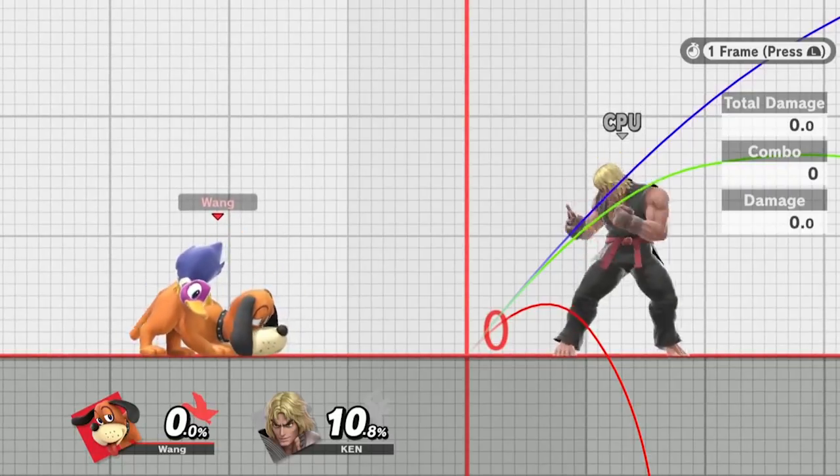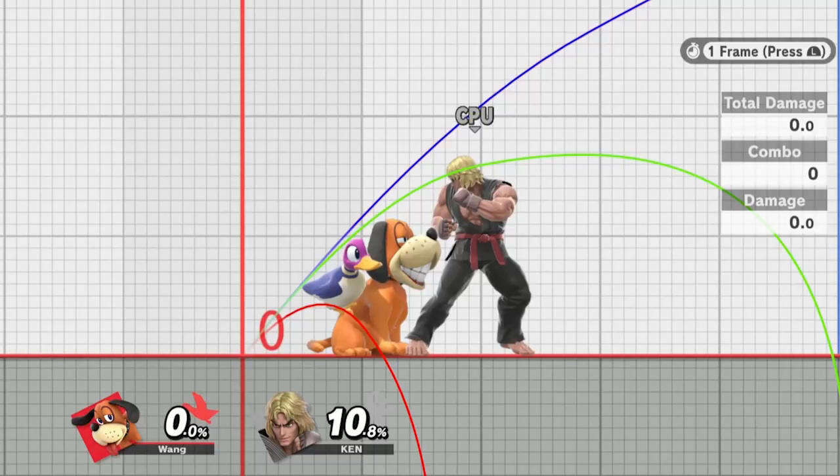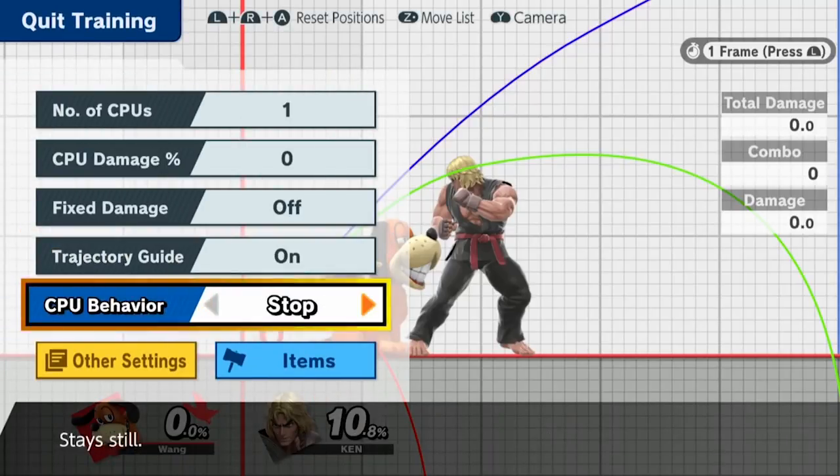Can is still frame one — you can get it out before an opponent's fast attacks and have it explode, though of course the opponent will have frame advantage because of the damage difference. Frame one can is still definitely a good option to go for to save you from stronger attacks.